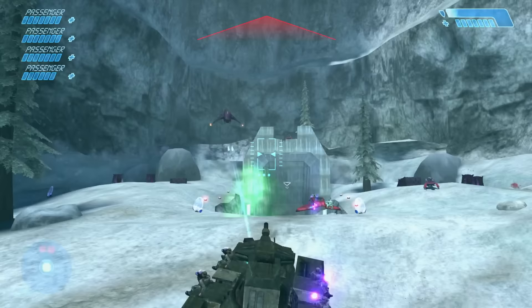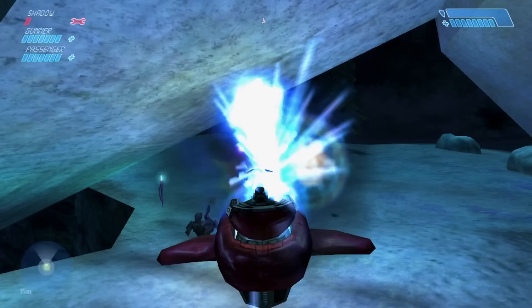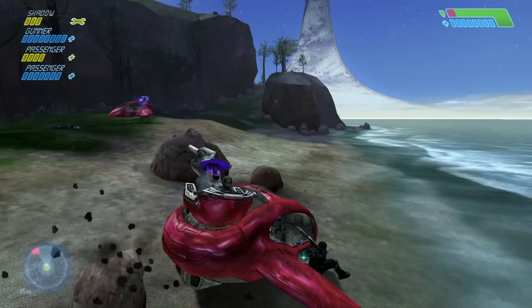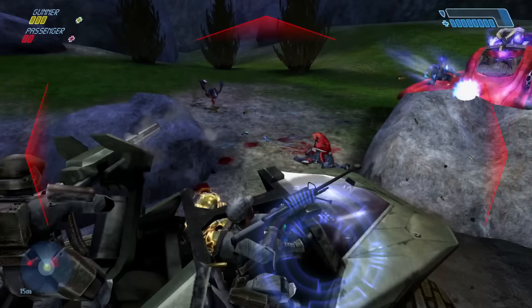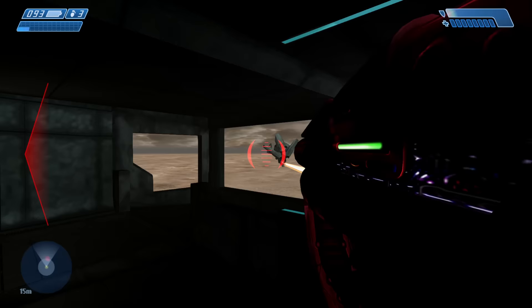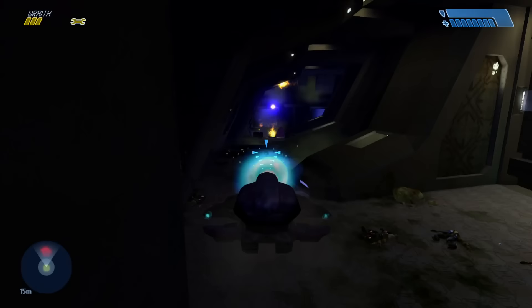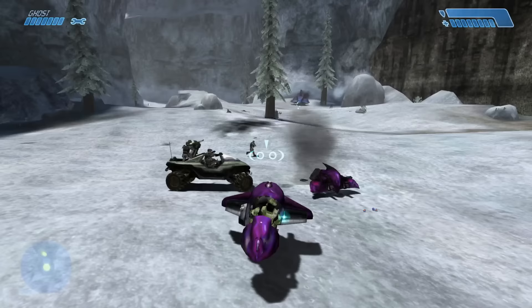Next up we have the Shadow — the precursor to what would become the Spectre. Here it serves as a fast-moving heavy weapons platform, sporting CE's Shade turret and its new anti-vehicle capabilities. It's much bulkier than the Ghost or Banshee, and can seat two extra passengers on either wing to enhance your anti-infantry firepower. Big thanks to the Lumoria team for recreating this thick beauty, SPV3's masters for hooking me up with it, and Modder Sergeant Stacker for the brand new cherry-gloss shaders to match the other Covey vehicles. It's so exciting to re-implement this stuff and give them all new purpose to bolster CE's variety and content introduction loop.